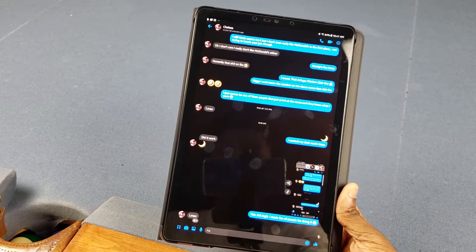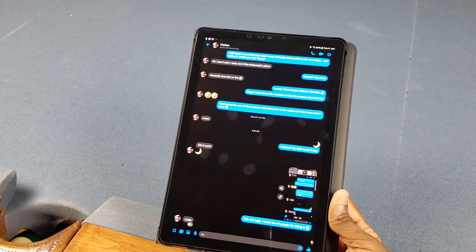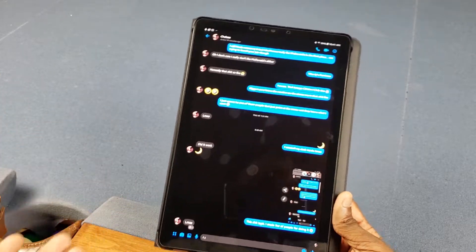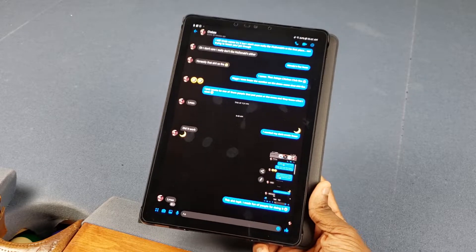Facebook finally put in a dark mode, but not for the actual Facebook app — it's actually for the Messenger app. So it kind of sucks, but at the same time we get something, so it's cool. I'm gonna go ahead and show y'all how to turn that on. It's for Android and iOS.